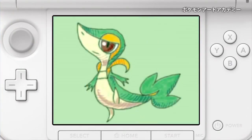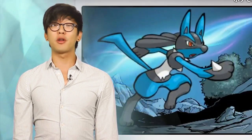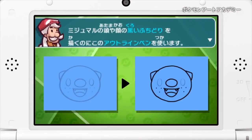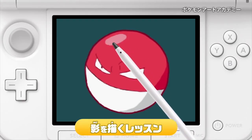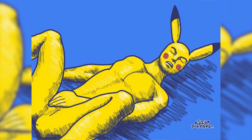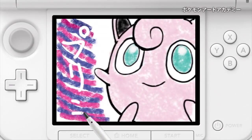Prepare to channel your inner renaissance artist, because Pokemon Art Academy is confirmed for release in North America. If you don't know what Pokemon Art Academy is, then you have been missing out on the next great cultural revolution. Already out in Japan, this game essentially teaches you how to draw and color Pokemon. It will teach you from the basics of sketching out the shapes, coloring within the lines, shading and lighting, so you can make some seriously cool things. Pokemon Art Academy is set to come out on October 24th for the 3DS.